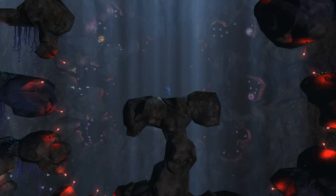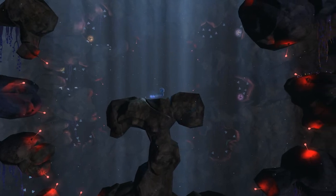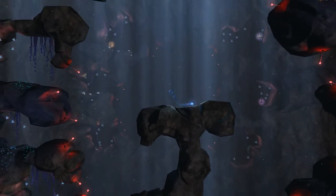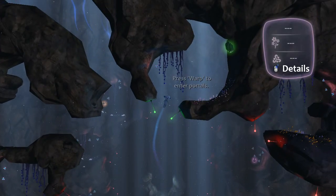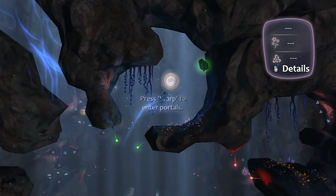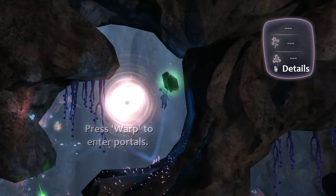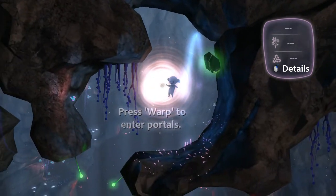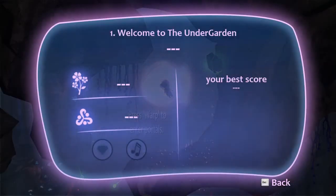All right, so what do I do here? WASD? Nope, the arrow keys. All right. So I can just float around. Press warp to enter portals. Press warp? What the hell is warp? It says details with the right mouse button. Welcome to the Undergarden.